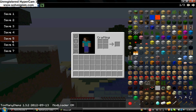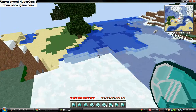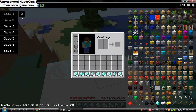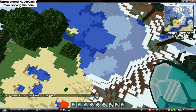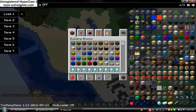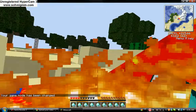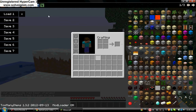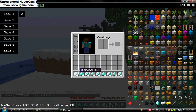If you're wondering what these save buttons are — say I got a whole load of diamonds and I don't want to lose all of them if I die, I just press save one. And if I do die — like jumping into a lava pool — and I lose all my stuff, I go back here, press load one, and all my diamonds are back.